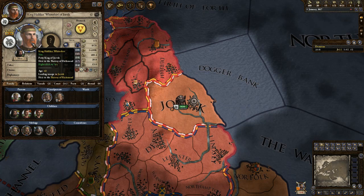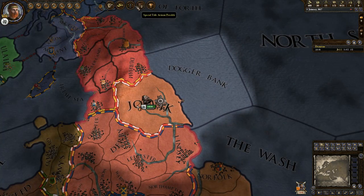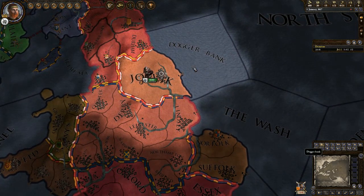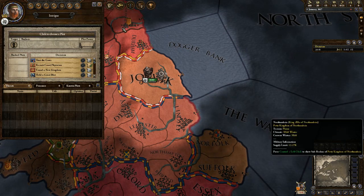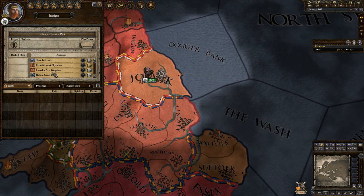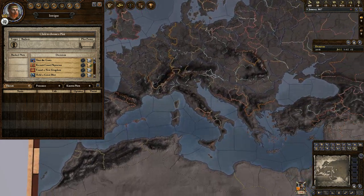So I'm going to start by explaining these buttons here — the different important decisions. Right here it says new important decisions are available: the following important decisions are available to recruit a court physician. Since we have the Reaper's Due DLC, we can have outbreaks of different diseases. Let's zoom out — on the right-hand side there's an Epidemics button. We can click that and see if there are any epidemics in the game.